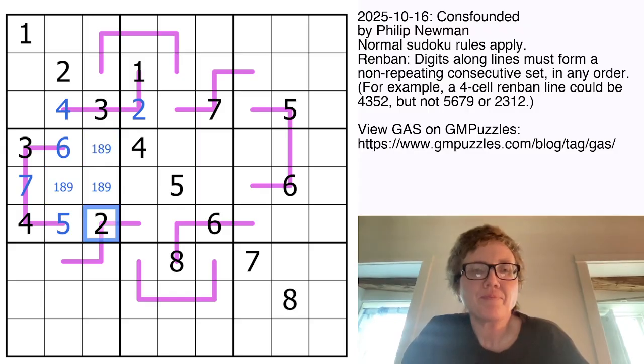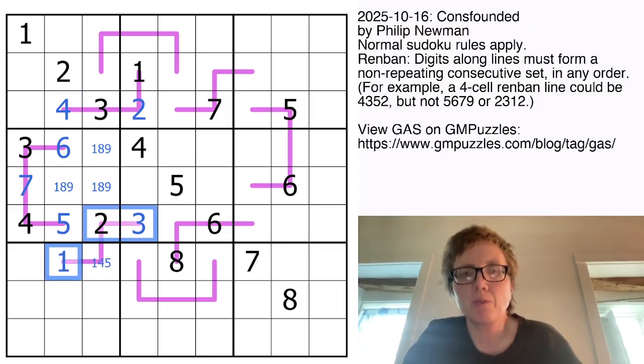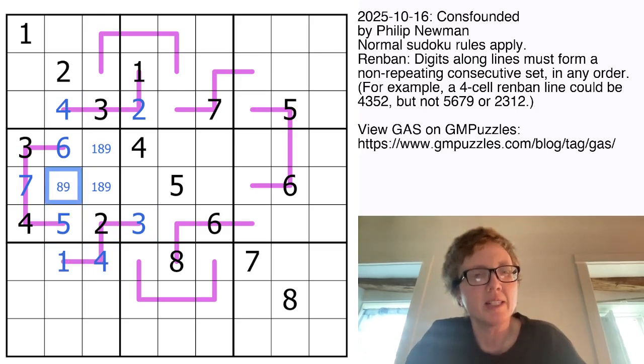Now here, this 2 tells us that this set of 4 digits is either 1, 2, 3, 4 or 2, 3, 4, 5. So the remaining digits here are from 1, 3, 4, and 5. And this cell can't contain a 1, a 4, or a 5, so this is a 3. This can't be a 4 or a 5 because those already appear in the column, so that's a 1, which means we're in the 1, 2, 3, 4 universe, and we can eliminate 1 right there. And that line is 1, 2, 3, 4.